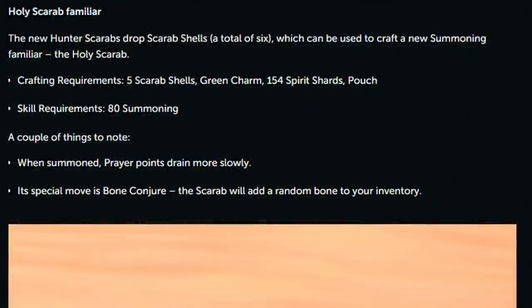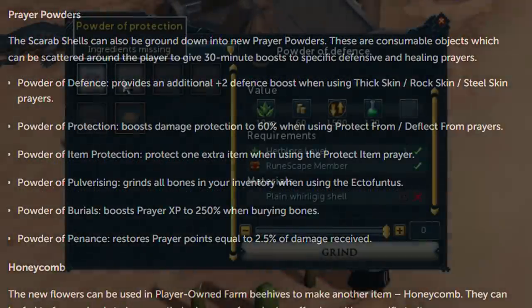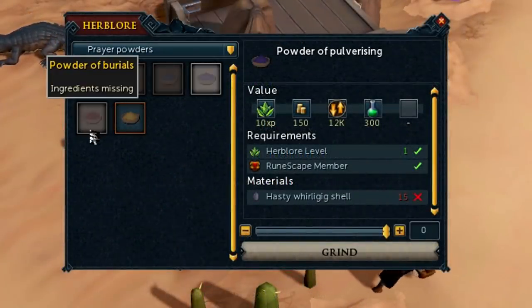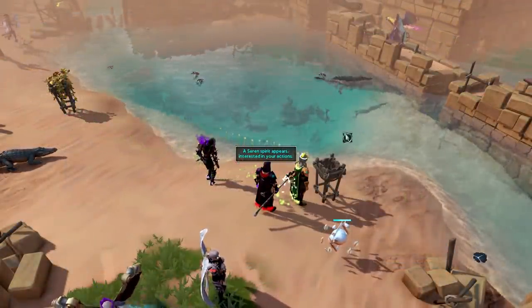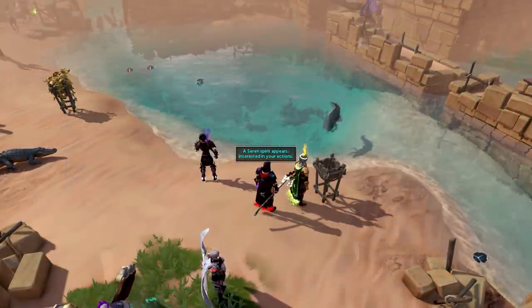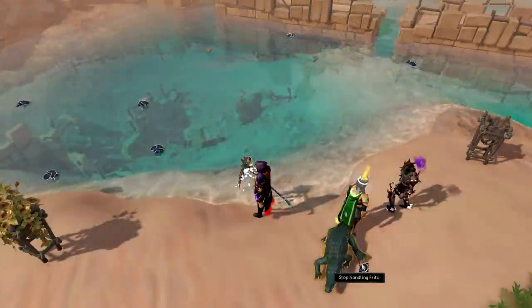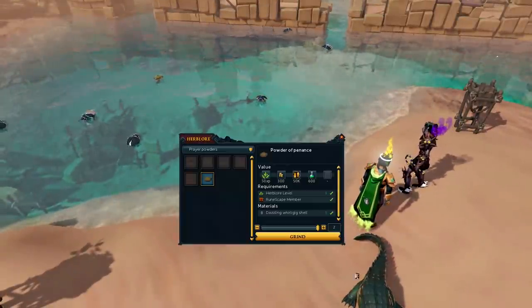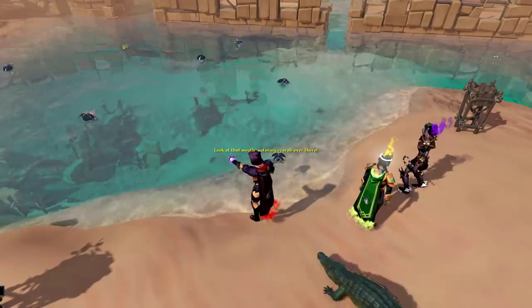These shells can be used for the Holy Scarab familiar, requiring level 80 summoning, but can also be ground into six different prayer powders. These powders give you different buffs and require a different type and different amount of shells. The Golden Flower Scarabs can give you the Dazzling World Gig Shell, which can be ground into an item called the Power of Penance, which restores prayer points equal to 2.5% of the damage you receive — essentially Penance aura at 50% — and each shell can be used for 30 minutes of this buff. That is fantastic.